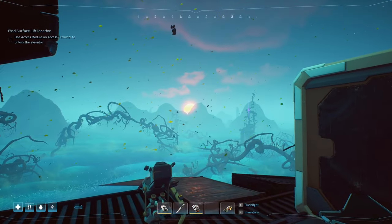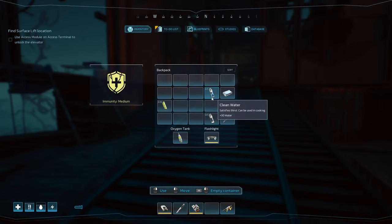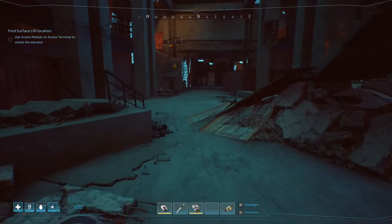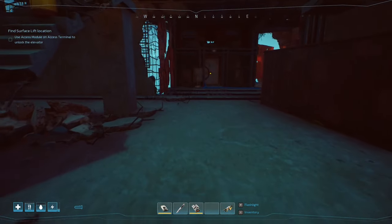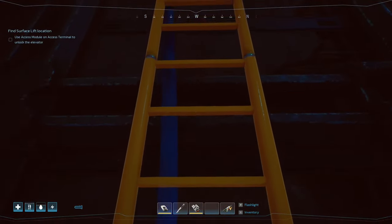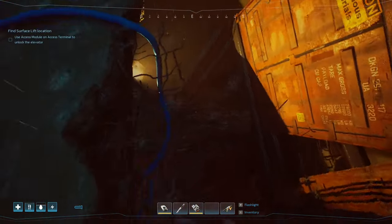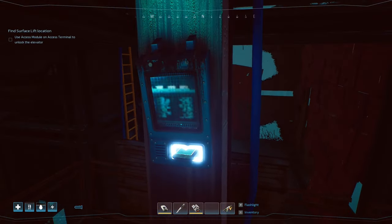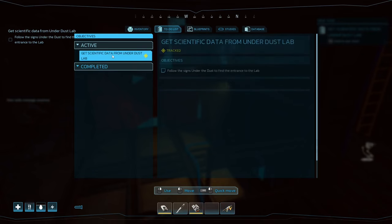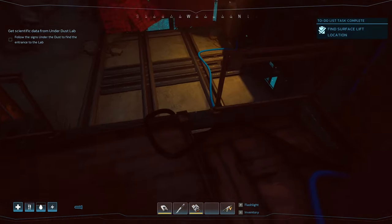I've just made it back and the sun is just beginning to rise. Let's make our way in — I've got the chip, I've got some water, and I've recharged my torch. I've got to plug this thing in first up at the top. There we go — put that in and then we should... radio message received. 'Follow the signs of the under-dust and find the entrance to the lab.' Let's do this!